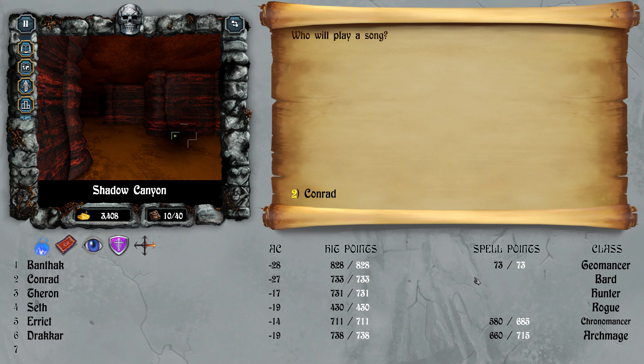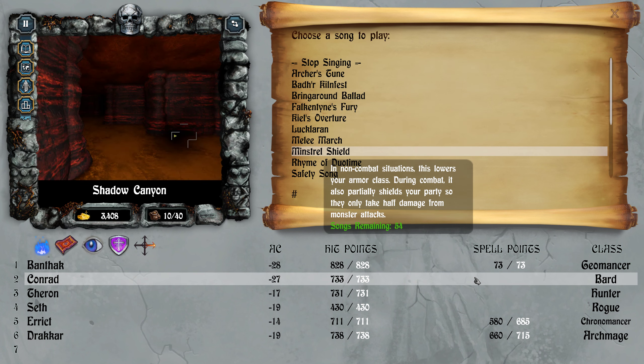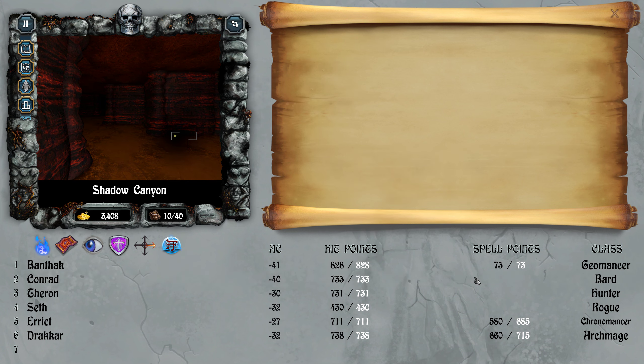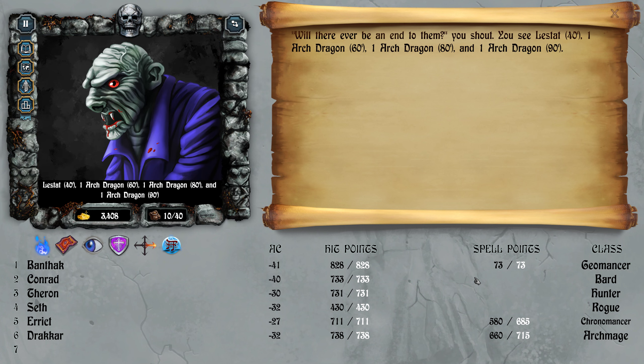We need a barbed saw. And then we're going to use that new one — Minstrel Shield. Ha ha, Lestat! The vampire Lestat. And a bunch of arc dragons.